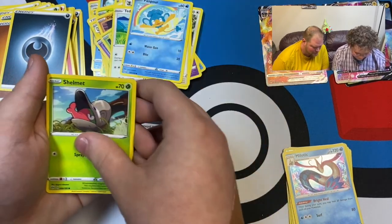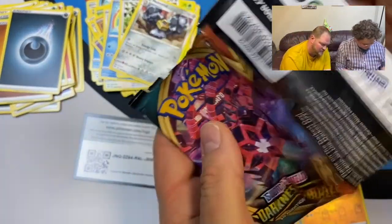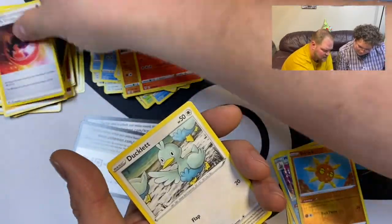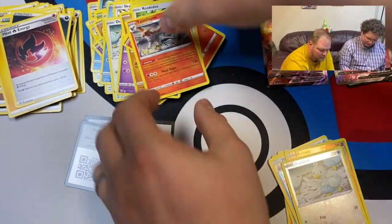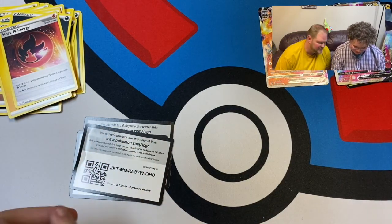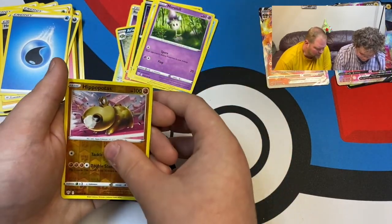Teddiursa, Panpour, Shelmet, Squawkabilly, Solrock — I like that Pokémon — and Melmetal with lightning coming off his hands, that looks cool. Next up — one two three four. Energy, Dubwool, Simisear, heat energy, Ducklett, Trapinch, Torchic, Rookidee, and Talonflame. And then Rose Tower, Familiar Bell, Ariados, Pansear, Deino, Cofagrigus, Wishiwashi, Murkrow, Hippopotas, and Suicune!